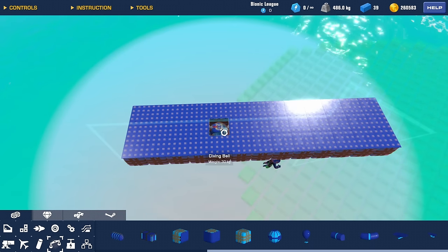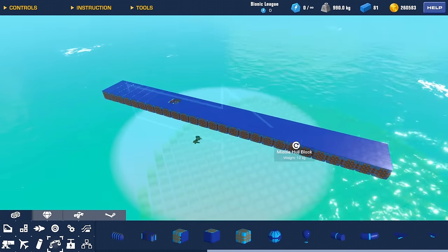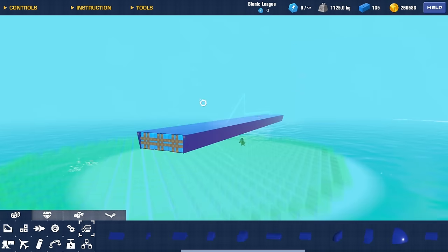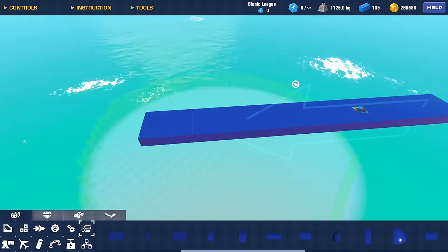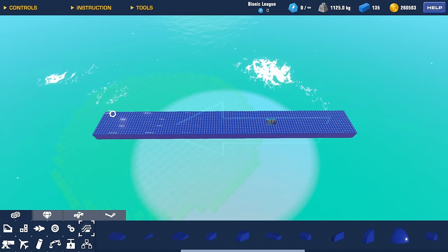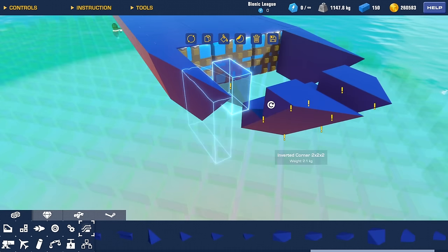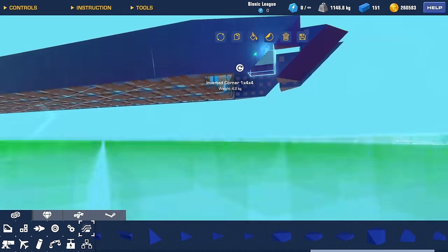I'm going to try and make my seat not in the middle with the center of masses. How big do I want this battleship? We've got a base — 135 blocks already. It is a little long, maybe too long. These wedge corner pieces are just amazing for this specific build — super handy.